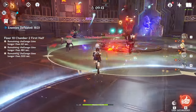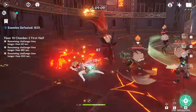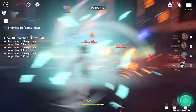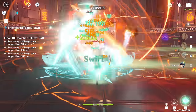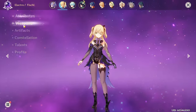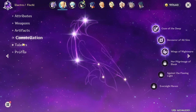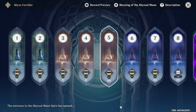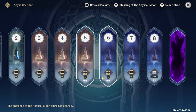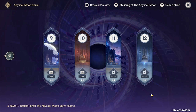Today we'll be covering weapon and artifact builds for Fischl. If you haven't checked my previous Fischl video featuring 7 tips to playing her most optimally, I've linked it above. For those of you who don't know, I'm an official DPS main, currently AR 39, and I've cleared up until floor 10 of the Spiral Abyss by playing her as my main DPS. I should be able to complete the entire dungeon once I can ascend to level 80 and have access to good 5-star artifacts.